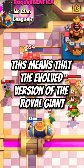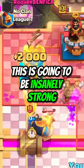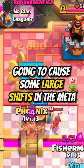Either way, this means that the evolved version of the Royal Giant can't be killed by swarms. This is going to be insanely strong, and is most likely going to cause some large shifts in the meta.